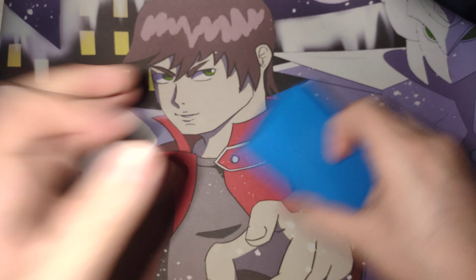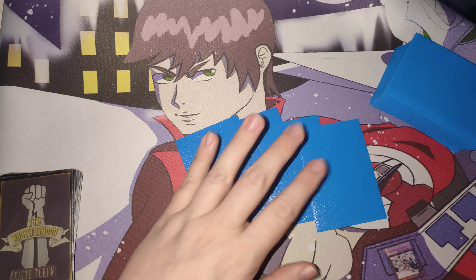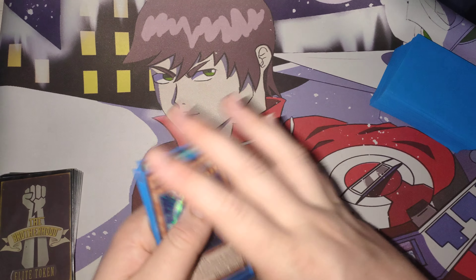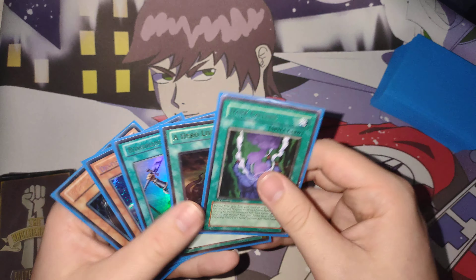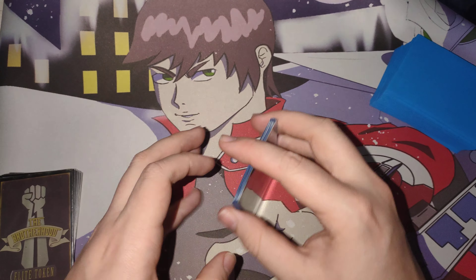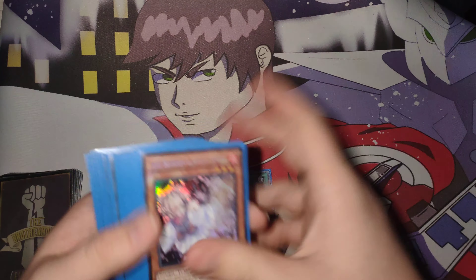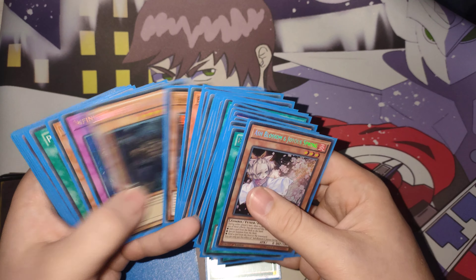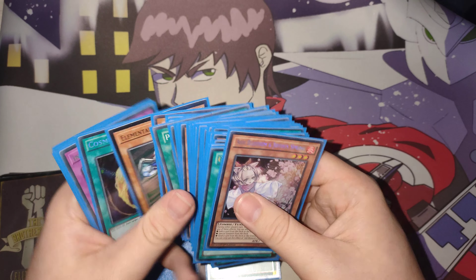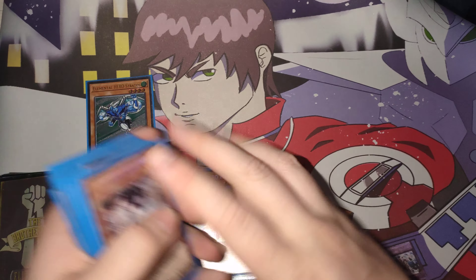Let's get into this, because I want to see what we can make with heroes and see if we can make any really good boards. We have opened an absolutely nuts hand, with one brick in the hand — we never want to be seeing this card. So with this hand, we start off straight away by activating A Hero Lives — best Ash bait — but we're going to imagine our opponent doesn't have Ash, just for the sake of the video to see what kind of board we can make. We go ahead and summon out the Stratos, then trigger Stratos, which will get us a Pharis.